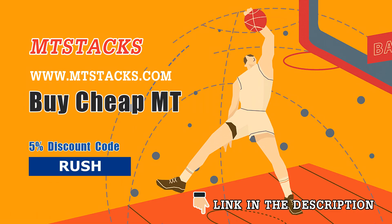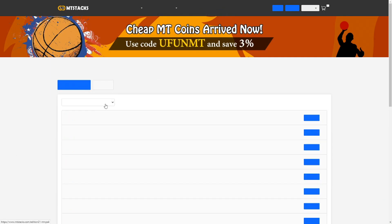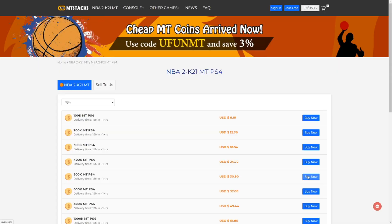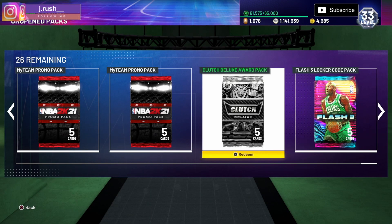If you guys are in need of cheaper reliable MT, make sure you head over to mtstacks.com — link is in the description. Once you get to the website, choose whatever console you want to buy MT for, choose your MT value, and when you get to checkout use code 'rush' for 5% off.